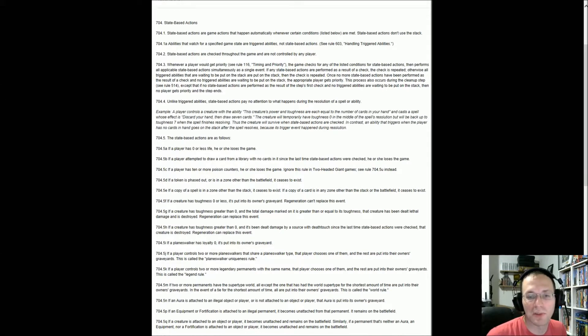What's interesting is that this basically changes triggers into state-based effects. State-based effects are things that, unlike triggers, pay no attention to what's happening during the resolution of a spell or ability — they simply happen. If a state-based effect is met, it happens outside the stack; there's nothing you can do to stop it. Examples include: a player at zero life loses the game, drawing from an empty library loses the game, ten or more poison counters loses the game, a creature with zero toughness goes to the graveyard. That is the realm we moved all triggered actions into.